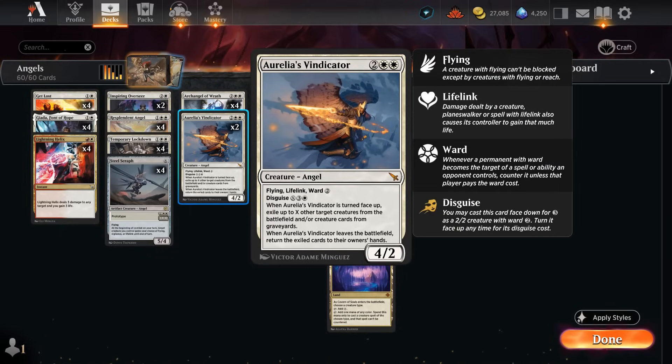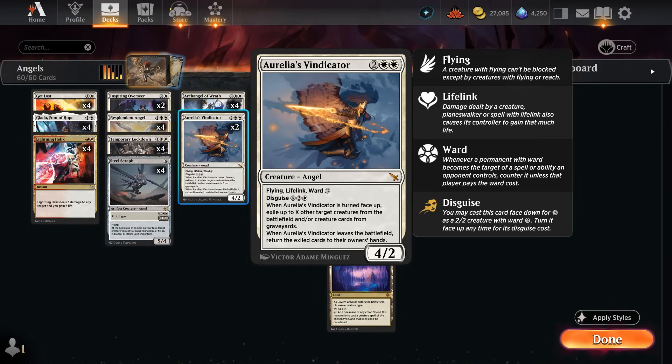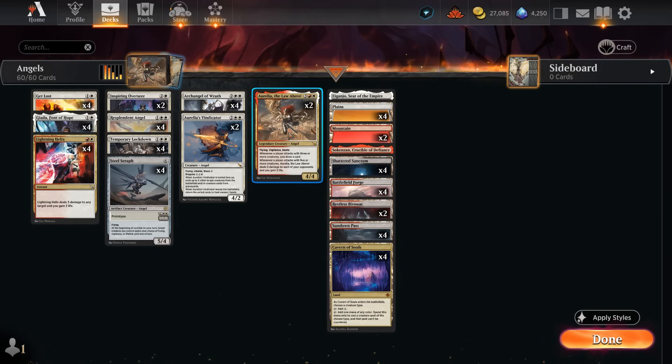Another new angel is Aurelia's Vindicator. It can be played as a four-mana 4/2 with flying, lifelink, and ward two — not easy for decks to interact with early. We also have the flexibility of disguising it first as a face-down 2/2 with ward two for three mana, then turning it face up by paying its disguise cost of X, three, and a white. When it's turned face up, we exile up to X other target creatures from the battlefield and/or from the graveyard, and when Vindicator leaves we return all exiled cards to their owners' hands. Very versatile — exile from our own graveyard to get them back, temporarily remove opponent's creatures, or exile our own if we expect Vindicator to die. Lots of decisions, but as a four-power flying lifelinking angel, it's already pretty good.